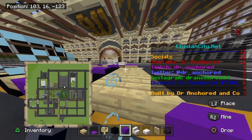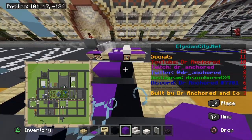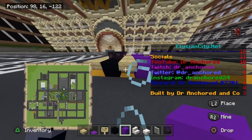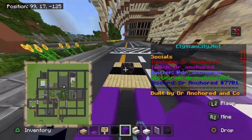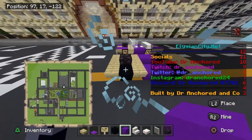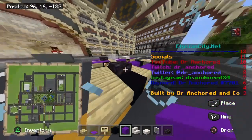Do two slabs, then place black concrete three blocks in. Repeat on the other side and do two purple concrete blocks on either side. Then add a stair here, a stair here, and a slab here. After that, place black concrete on either side and place a black stone block on top.